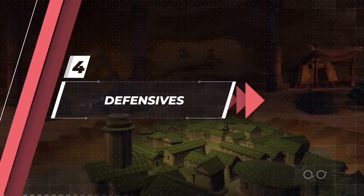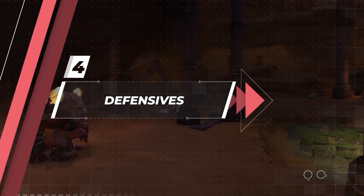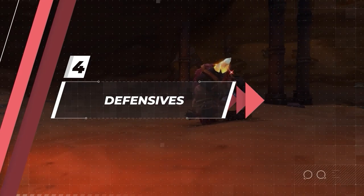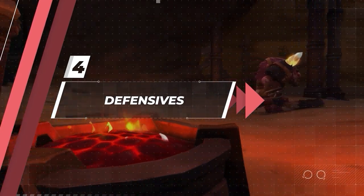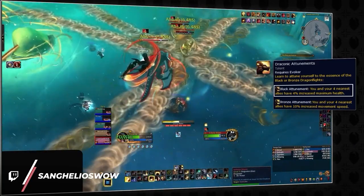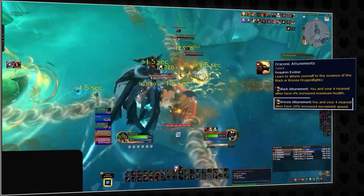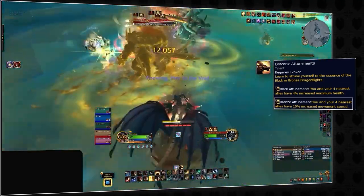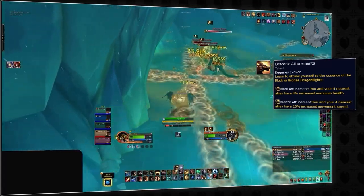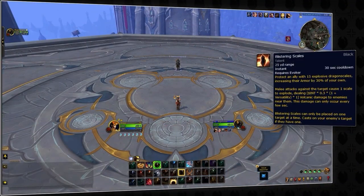There are only a few pieces left to the Augmentation Evoker puzzle — let's talk about defensive play. There are a few really interesting defensive abilities added with this spec that make it seemingly extremely tanky. Black Attunement is an always-on defensive ability that provides a 4% extra stamina bonus to the entire party. You should stay in Bronze Attunement between pulls for the 10% extra movement speed effect, which really adds up over the course of a dungeon, but always swap back to Black Attunement whenever you're in combat.